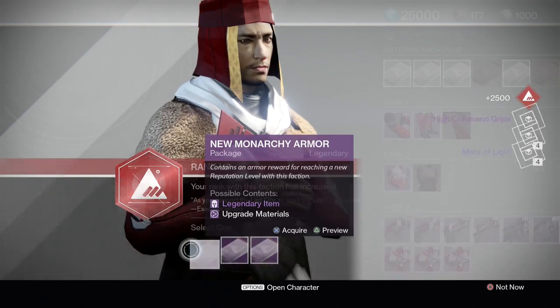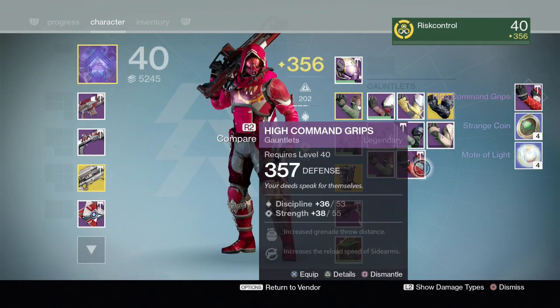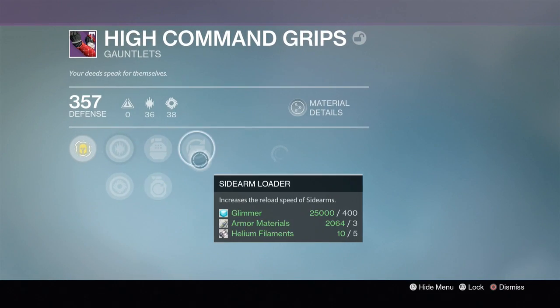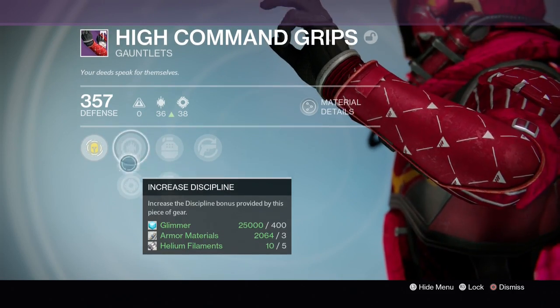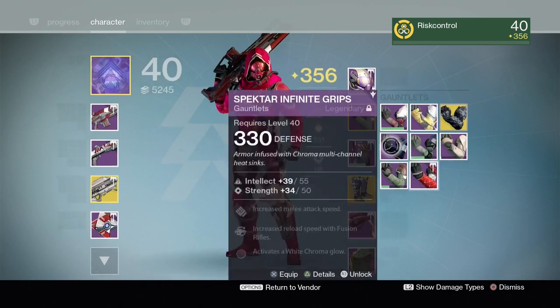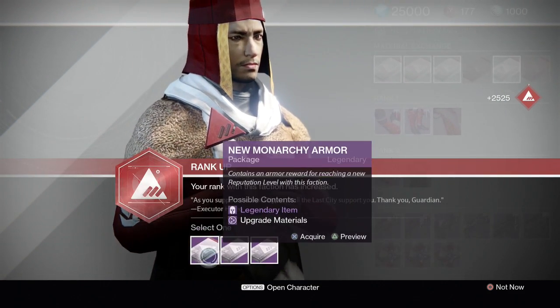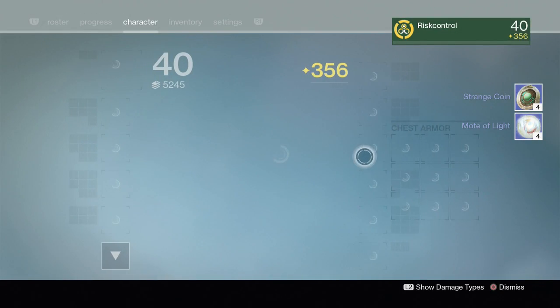Armor packages - let's open gauntlets. Something different, that's good. Oh, these are garbage though - sidearm loader, discipline/strength. Not good, but they're higher light so we're gonna equip them for now. We're gonna open another armor and it probably went to the postmaster.